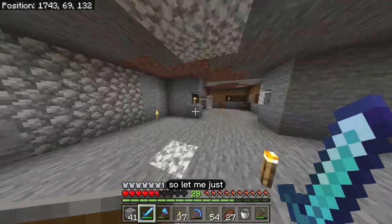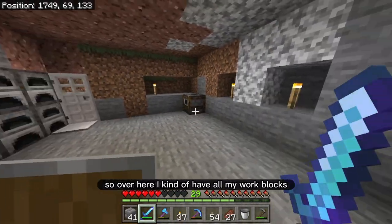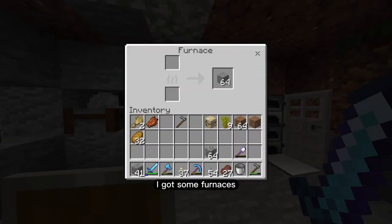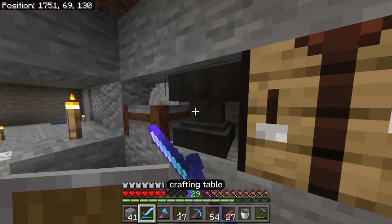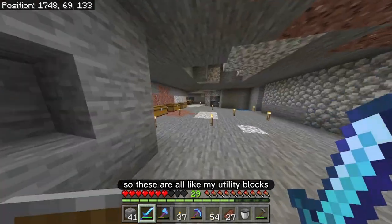Now that I'm inside, I guess I'm safe. Over here, I kind of have all my work blocks. I got a smoker, some furnaces, a crafting table, an anvil, and a stone cutter. So these are all my utility blocks.